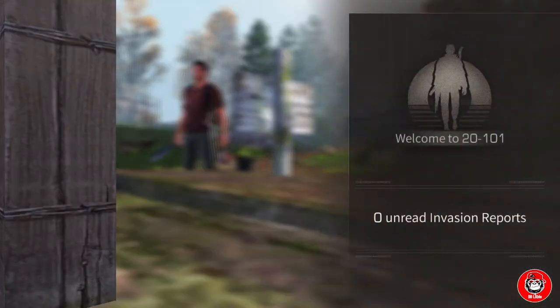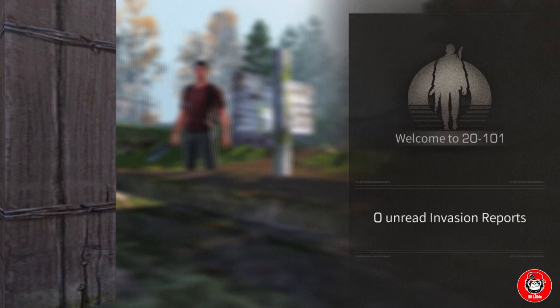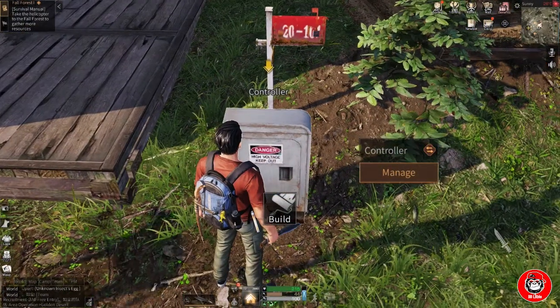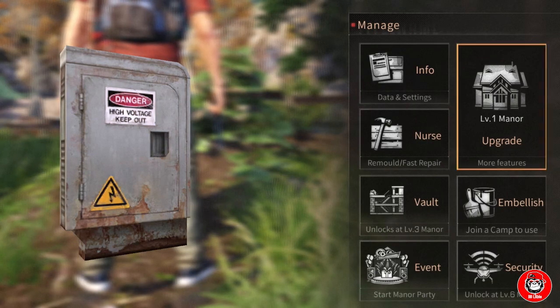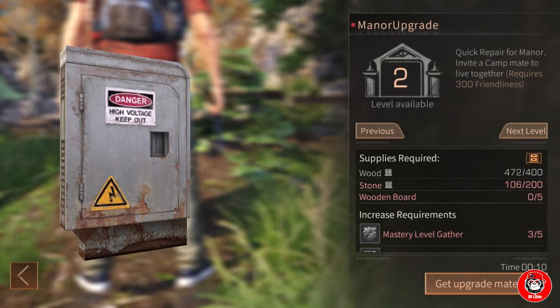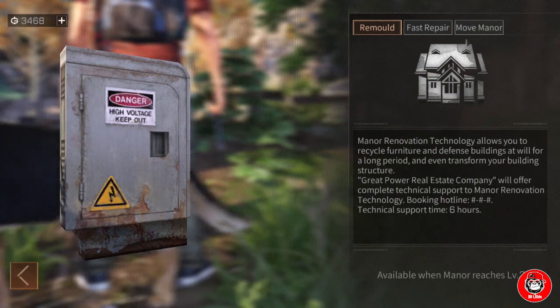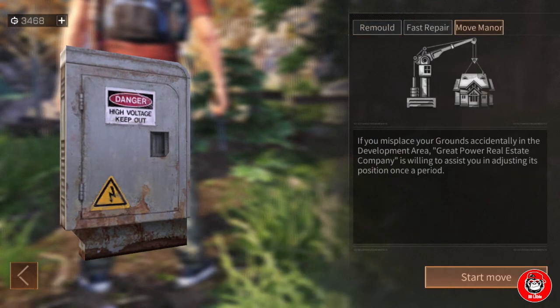Next, there is the door plate. Its function is to see the invasion of our home — if our house was attacked, there will be a report and you can avenge your attacker through it. There is also the Controller, to see information about your manor and to upgrade it, showing required supplies. The Nurse, as the name suggests, is for home care: remold to change its shape, fast repair, and move manor.